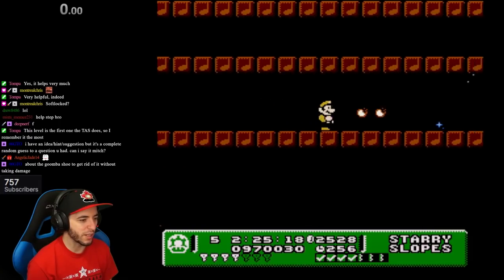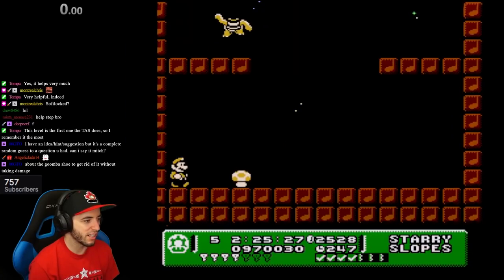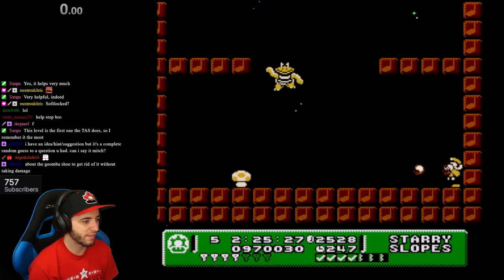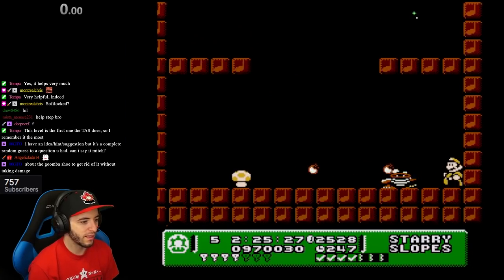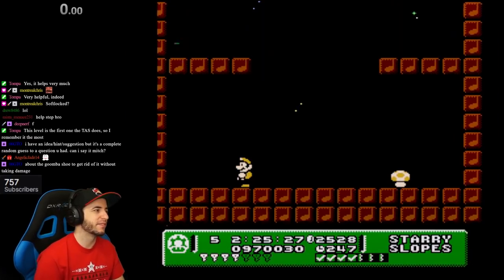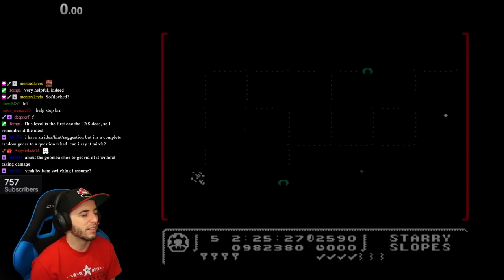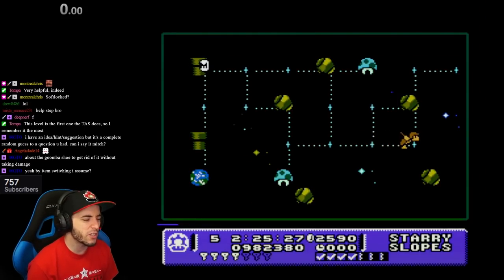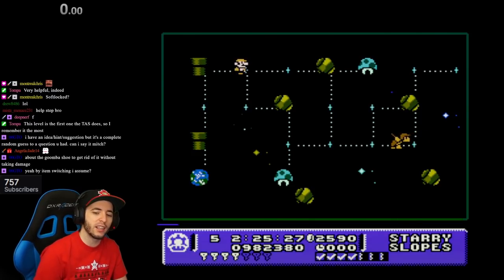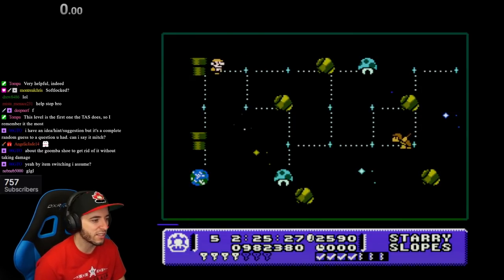It's amazing what people can do in this game. Yeah, you can like unequip and equip the Goomba Shoe. I don't trust that he's not going to fall. Alright, which one should I get, left or right? We'll get the left one. I'm not sure about item switching.